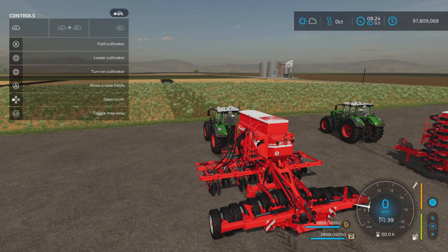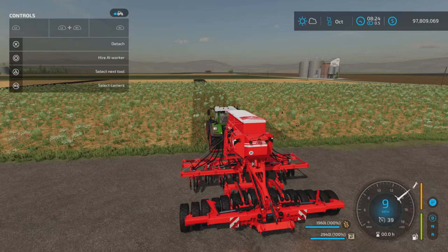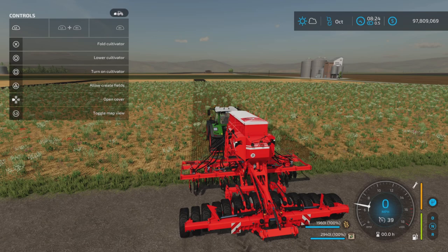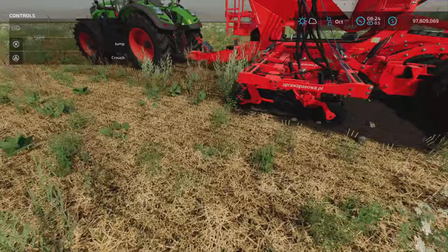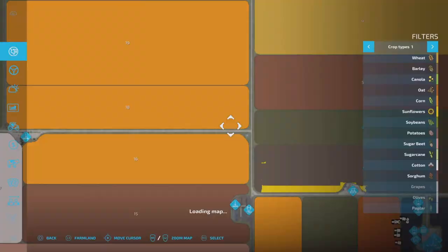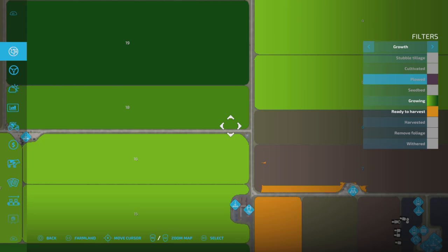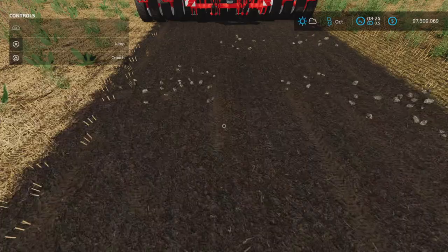L1 and you can turn it on — that will activate the fertilization aspect of this. You don't have to have it turned on to use it, but you can use it just as a cultivator. As I'll show you here, you can pull forward and it will make a really nice cultivated seed bed.